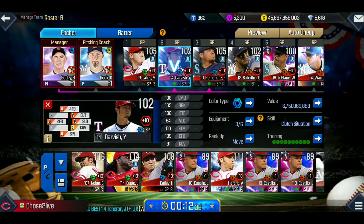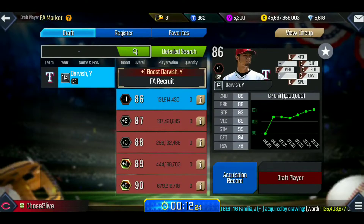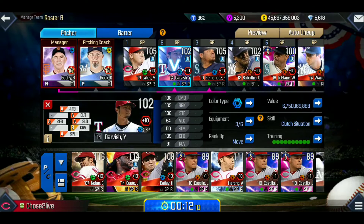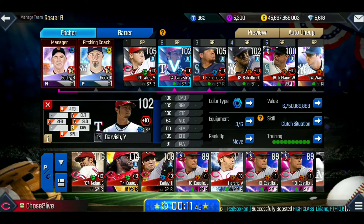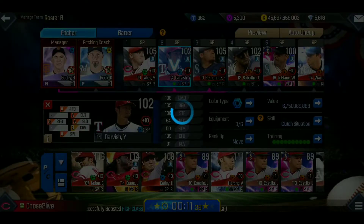The next pitcher is Darvish. He has a great pitch mix — that splitter is nasty. His value is 131.6 million and he starts off with all C's. I'd recommend getting Darvish because of the splitter. The splitter and four-seam fastball work great together, and the cutter also has late movement, so hitters sometimes think the cutter is turning into a splitter when it's actually just cutting in for a strike. That can be very beneficial. His equipment: B grade, B grade, and B grade.